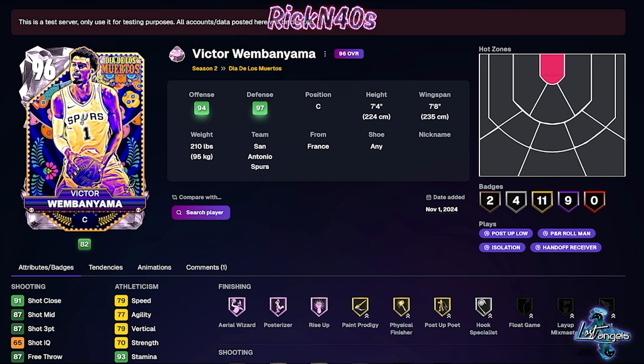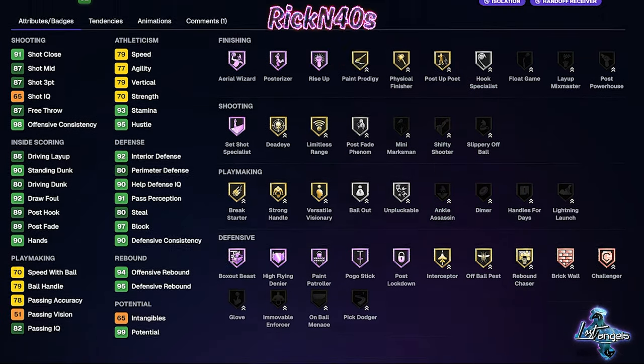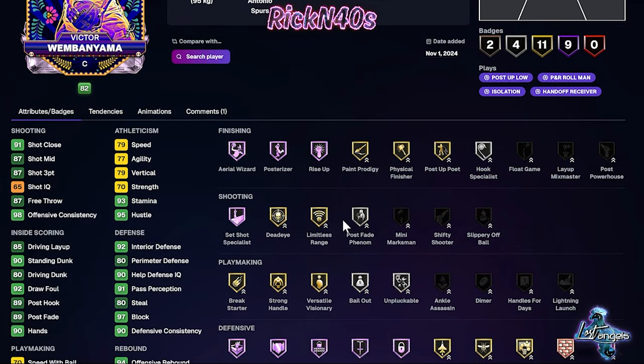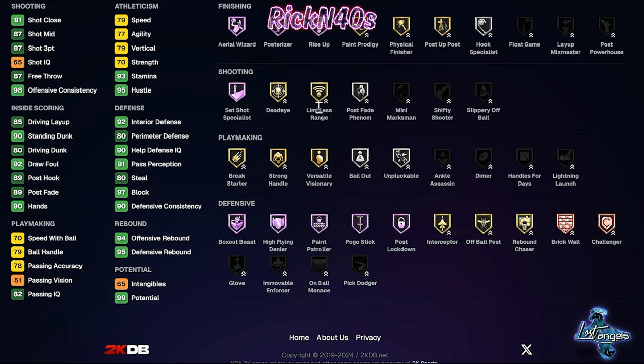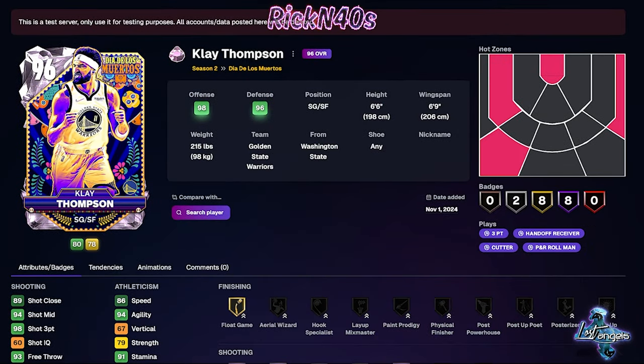We have Victor Wemby out here. Wemby has an 87 three-point shot. The biggest part about this is he's the biggest player in the game — a 7'8" wingspan with a 7'4" height, 11 gold badges, nine Hall of Fames. This guy is him. He has Limitless on gold, it's upgradable. This guy is going to be him depending on what the release is.